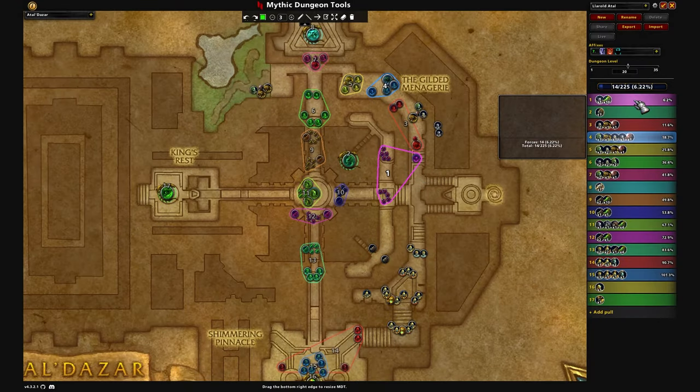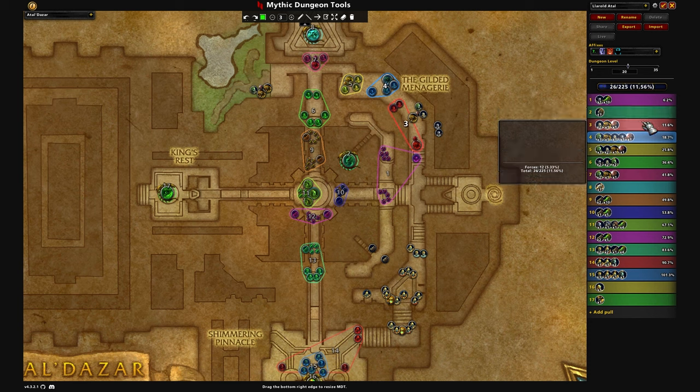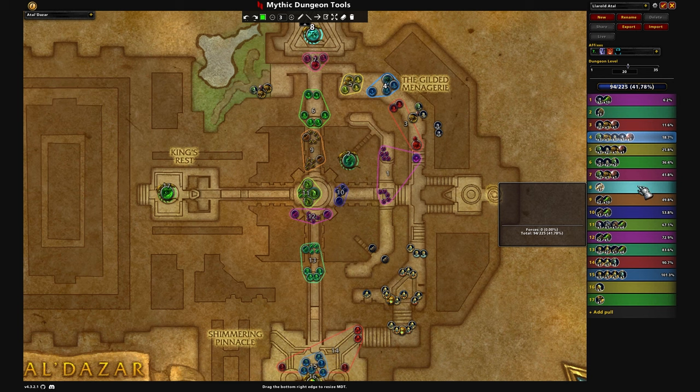First things first, I have an MDT route for this dungeon — it's on the screen right now. I will put a Pastebin link to copy the import string into your MDT in the pinned comment. I highly recommend using MDT. It is a great add-on for checking what abilities enemies in dungeons use, comparing their damage values by key level, and of course planning routes and making sure your percentages are correct.